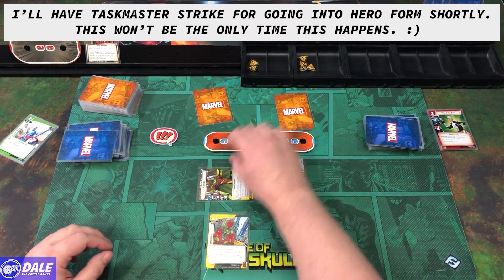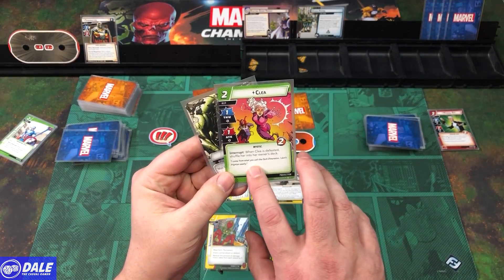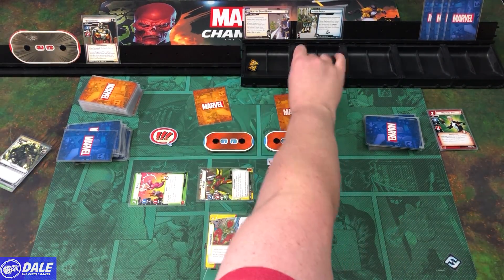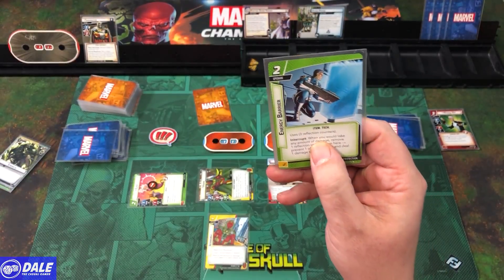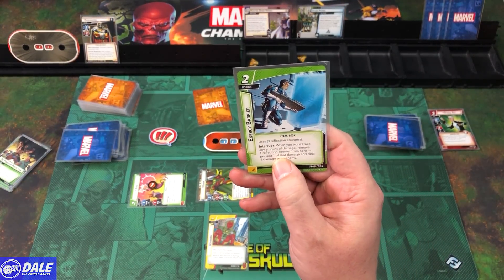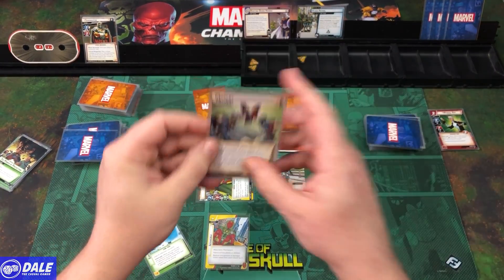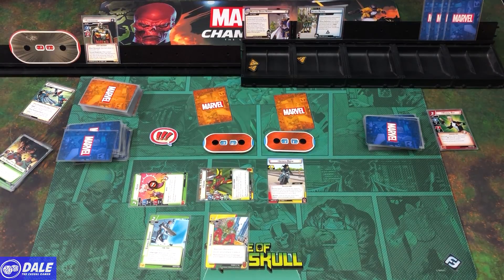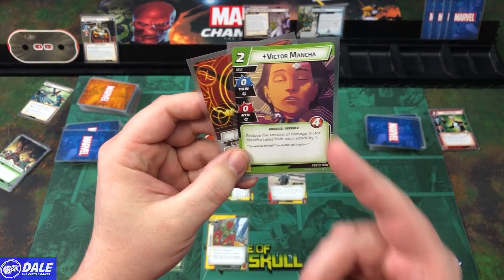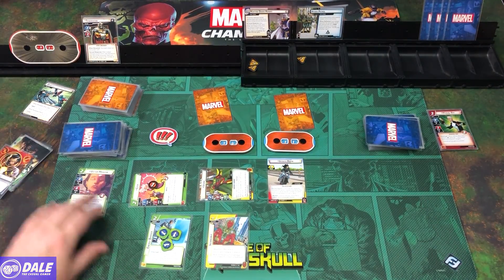Vision flips over and thwarts for 2. Bringing in Clea — Thwart 1, Attack 1, 2 health; when defeated, shuffle her into her owner's deck. She comes in and thwarts for 1. Then bringing in an Energy Barrier with 3 Reflection Counters — when you would take any amount of damage, remove a counter and prevent 1 of that damage and deal it to an enemy. And bringing in Victor who has 4 health and reduces damage he takes from each attack by 1.